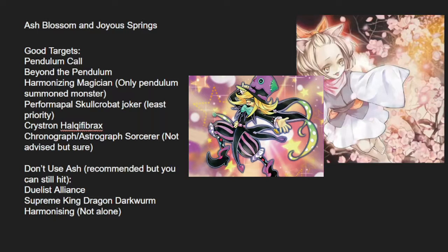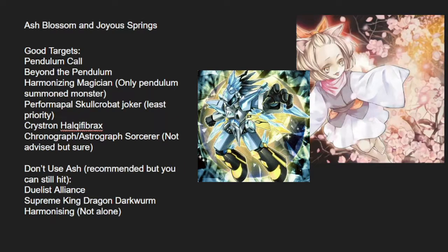Even though they have the same effect, Beyond the Pendulum can choose any Pendulum monster. For example, a random Sloth that comes in via tribute summon — you can stop that by Ashing Beyond the Pendulum before. For Chronomaly Harker 5 Blacks, if they're partway through the combo, don't Ash it — no point holding Ash too long. Some combos allow a special Magician effect off a single card and you can't activate anything else. But if they go through Harmonizing Magician and then go into Harker 5 Blacks, you Ash it — they have nothing else to do, not even a normal summon can save them.